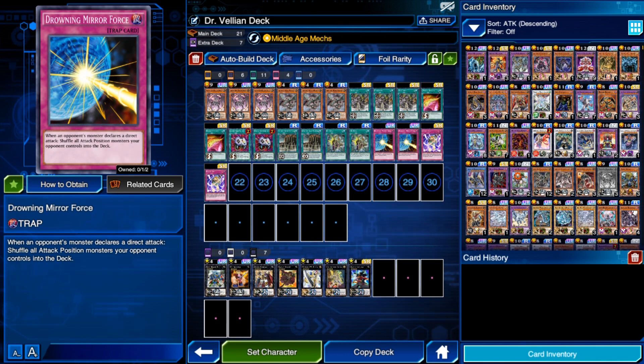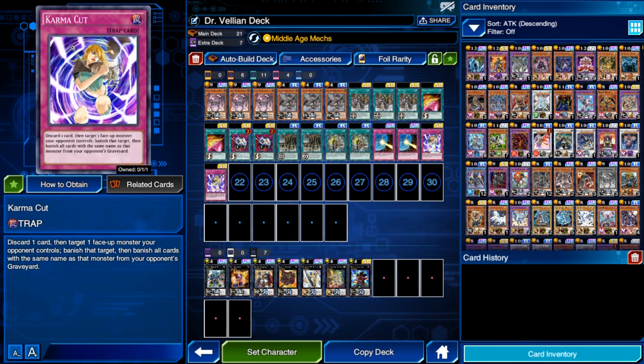Not a lot of people are actually playing Drowning Mirror Force, so it gives your opponent the element of surprise when you activate it. When it resolves, it resets the game state where no players generally have any monsters on the board — unless you're playing Super Heavy Samurai, they're probably not sticking to defense for very long. And of course, Karma Cut is really good because it sets up your graveyard, which is technically a secondary resource due to cards like Fortress and Gear Town, and it just gets rid of problematic threats.